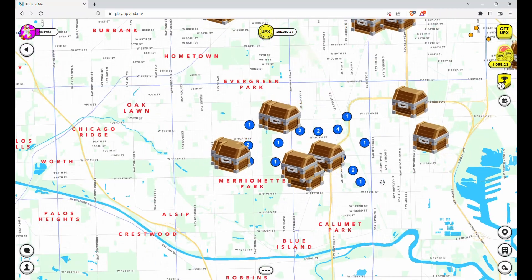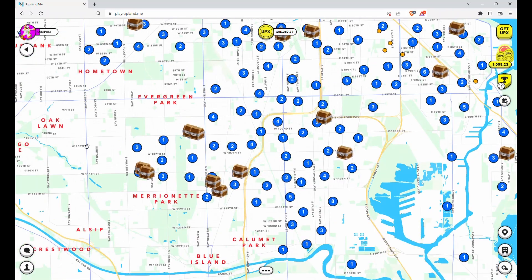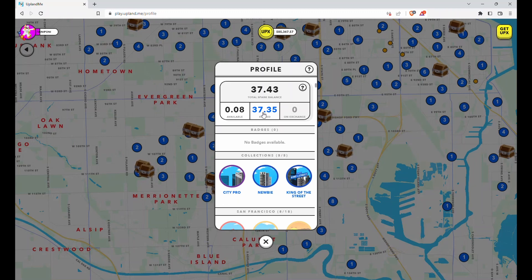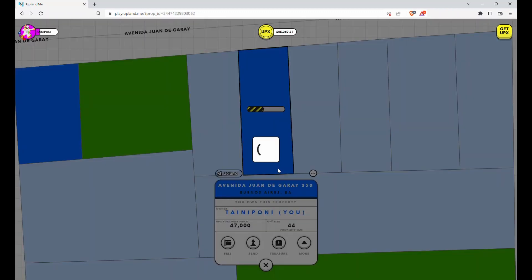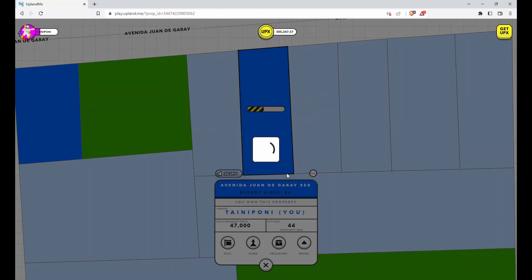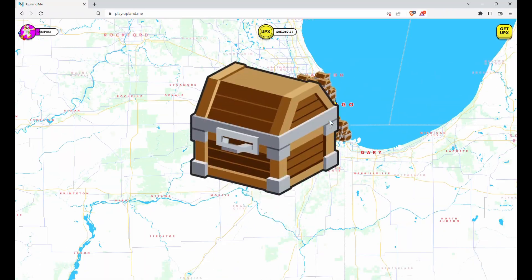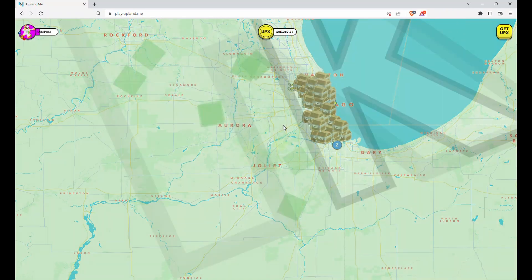So four spark reactors is not a bad day. Let's put them to work immediately. I'm currently building in San Telmo, Buenos Aires. Let's just note down the starting amount of 585,367.57 UPX for reference.